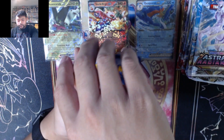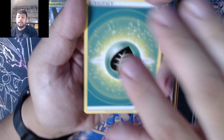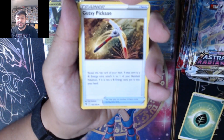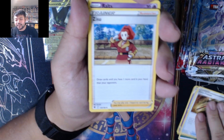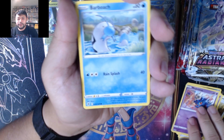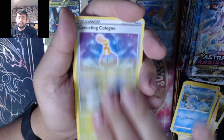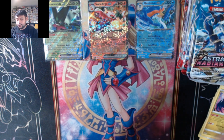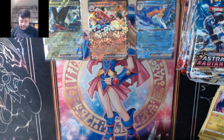We'll start with grass — it's grass energy. We got Togetic, Kleavor, Zubat, Sneasel, Misdreavus, Aipom, Salandit, Cancelling Cologne, and Radrago. Nothing on that first pack.